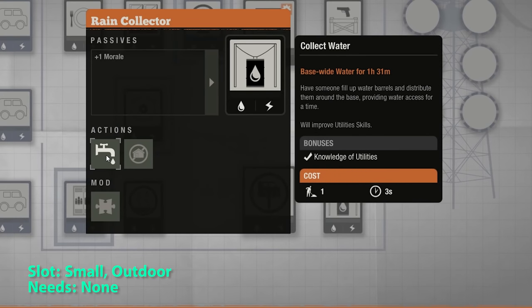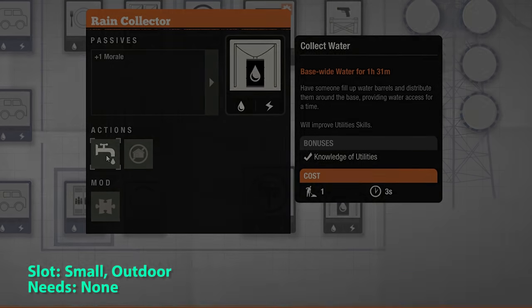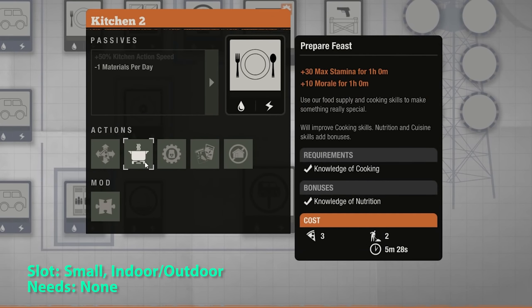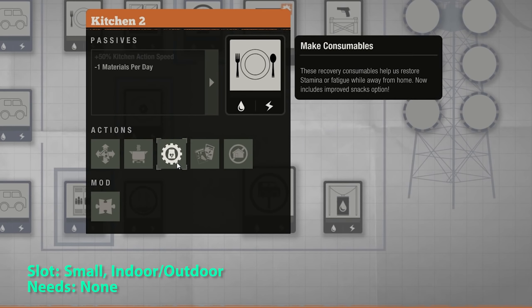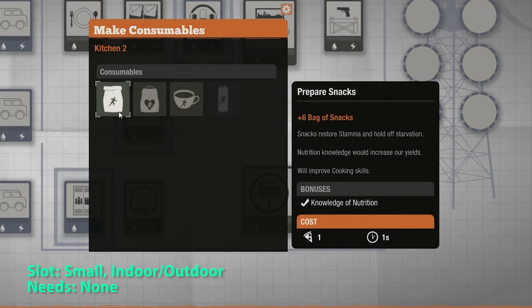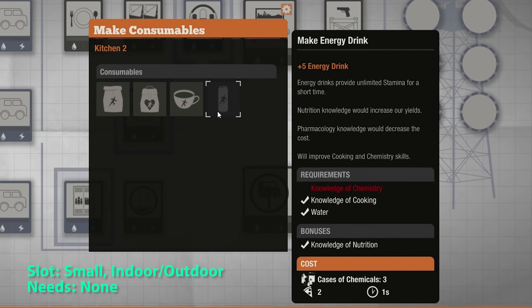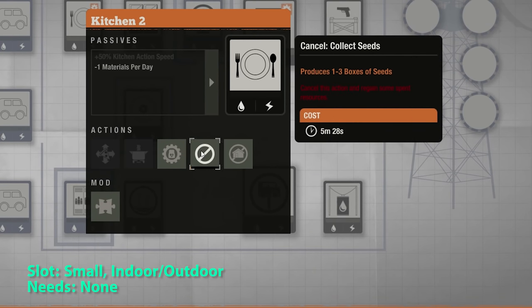The rain collector gives you plus 1 morale and lets you activate base-wide water. The kitchen lets you ration food, spend food to increase max stamina and morale, create stamina-related consumables, and convert food to seeds.